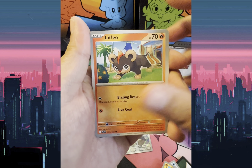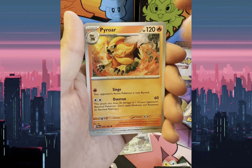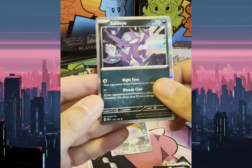Pack five: Slowpoke, Litleo, Ruckroth, Pommy, Faulkner the Viper, Pyroar, Reverse Holo Rock Greasy, Reverse Holo Clamidus Wasteland, and Holo Sablee.